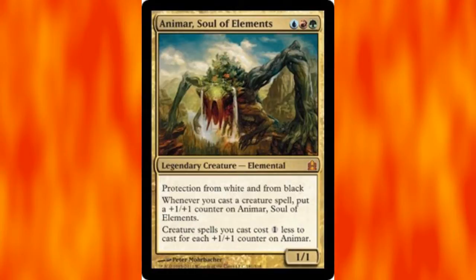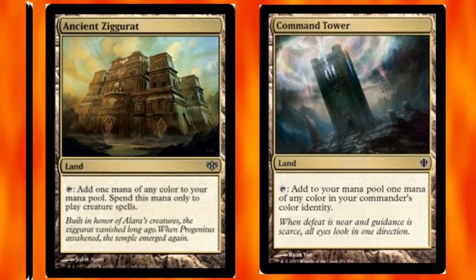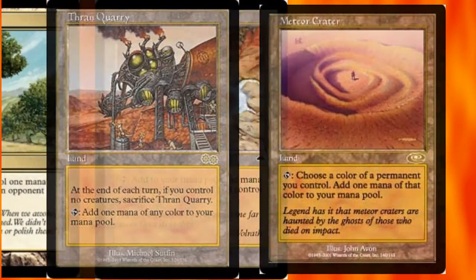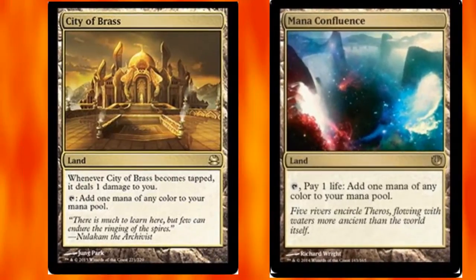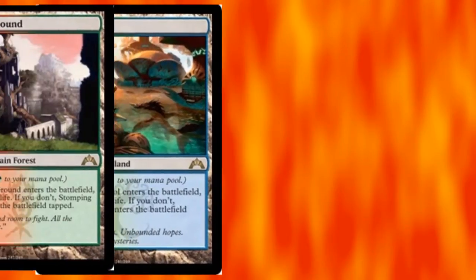Since Animar is three mana of all different colors, your land base really has to be efficient. You want Animar on turn two or turn three, so you want lands that give access to all your colors and come into play untapped. I'm running Command Tower, Ancient Ziggurat, Thran Quarry, Meteor Crater, Reflecting Pool, Exotic Orchard, City of Brass, and Mana Confluence — all lands that give me any one of my colors untapped. I'm also trying Frontier Bivouac, which gives any color but enters tapped. Then I run the shock lands: Breeding Pool, Stomping Ground, and Steam Vents.